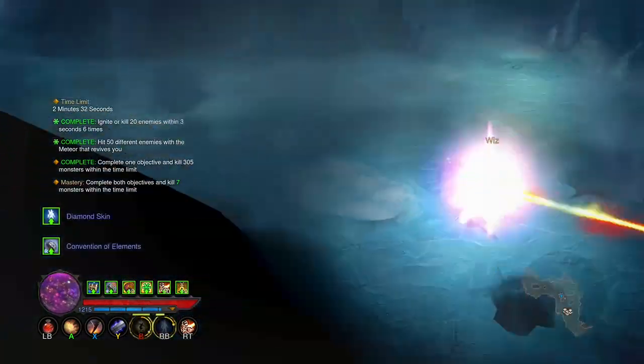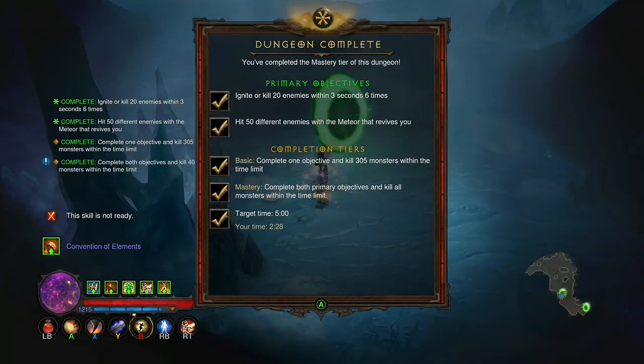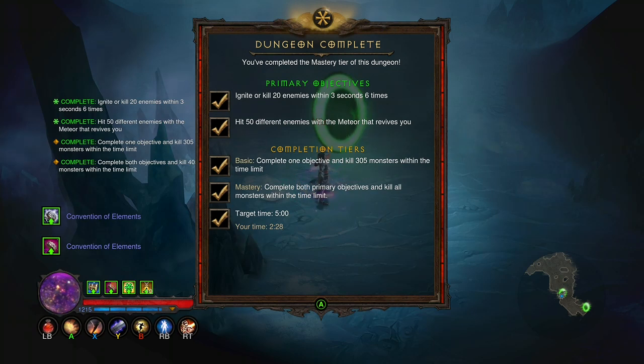Can't teleport over — oh look, there's our guys! Complete — set dungeon! Mastery: ignite 20 enemies within three seconds six times, hit 50 different enemies with the meteor that revives you. Basic objective: kill 305 monsters. Mastery: complete both objectives and the 305 kill count within the five-minute time limit. We've done it in two minutes and 28 seconds.